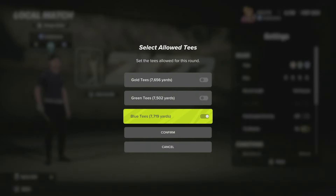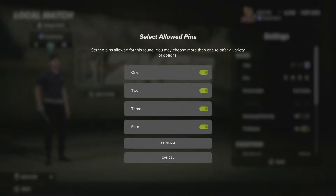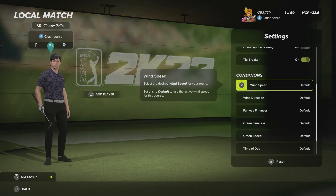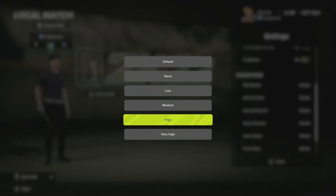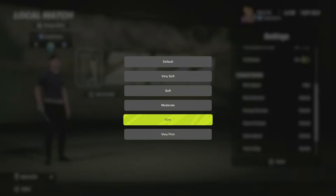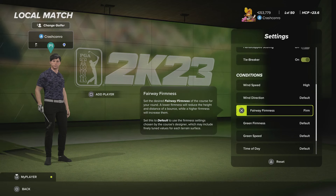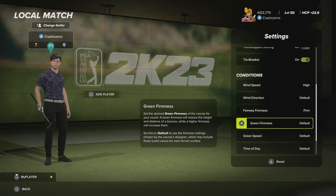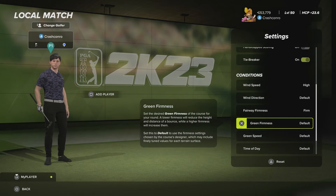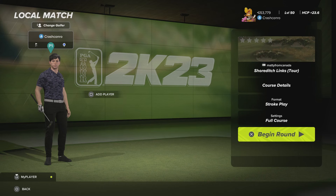There aren't really any front, long and back tees — they're all different distances — so we'll be playing across all three. For round one we're on the blue tees. The wind is always going to be high at the very least; it's either going to be high or very high for every round. The fairways are either going to be firm or very firm, and the green speeds will either be default or very fast. The green firmness is going to be a bit all over the place.